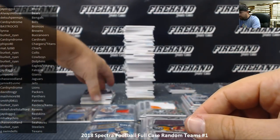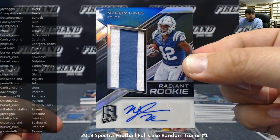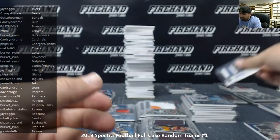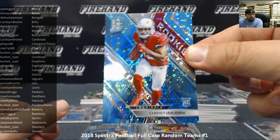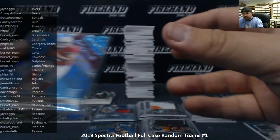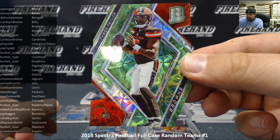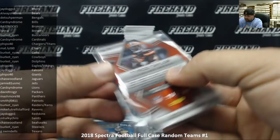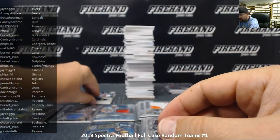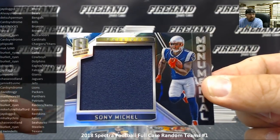Nyheim Hines radiant rookie patch autograph numbered 166 of 249 for the Indianapolis Colts — Colts going to Ryan Burkett. Christian Kirk neon blue base for Arizona Cardinals, numbered to 75 — Card Syndrome. Tyrod Taylor neon green die-cut for the Cleveland Browns, serial number 5 of 25 — that's his jersey number — Browns going to Lynn A. Sonny Michel monumental jersey — Patriots going to Smith JL.